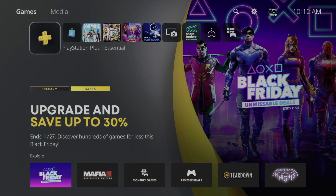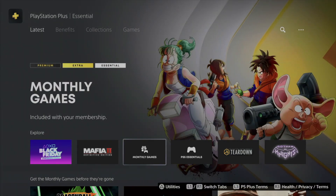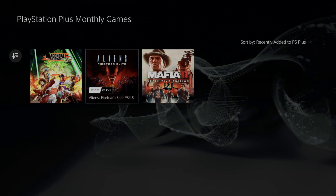Hey guys, on today's video I'm taking a look at your PS Plus free games. Go to your last tab — or your first tab, I should say — then scroll down just once, go to the right three times, and you're gonna see Monthly Games. Tap right there and from here you're gonna see the three free games you get.